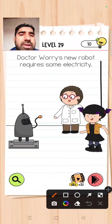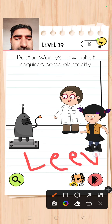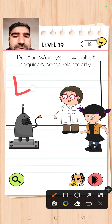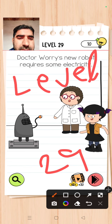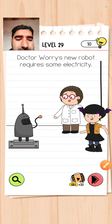Hi guys, this is Brain Test 4, level 29. The doctor needs a robot that requires some electricity. So simply, the doctor needs to give electricity to the robot.